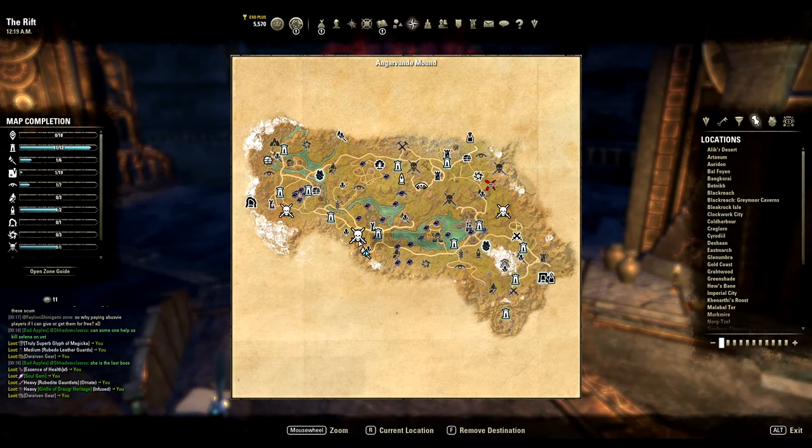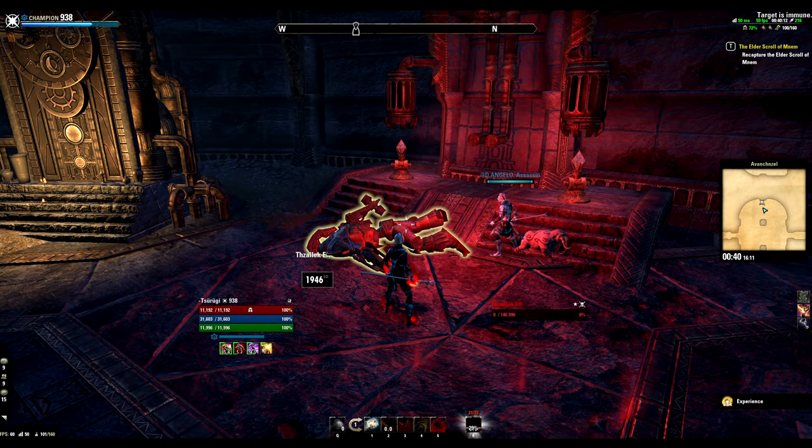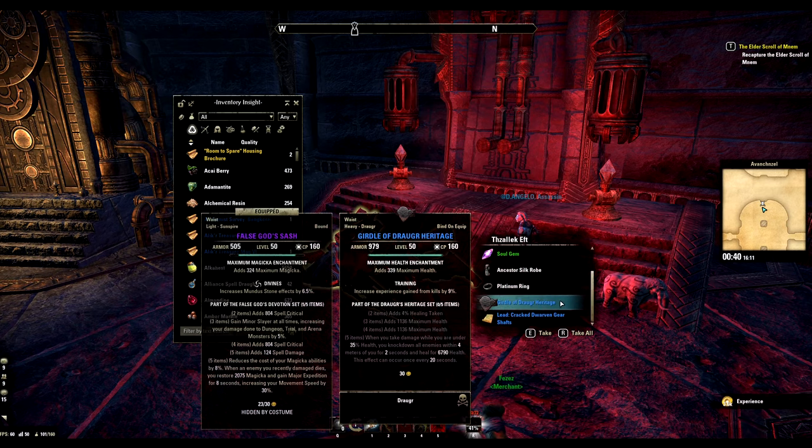The seventh piece is another Delve boss drop from Avanchisel in the Rift. A lot of people might be camping this, so make sure to do some decent damage to get your drop.